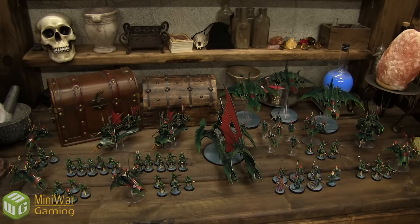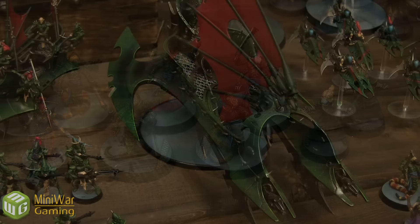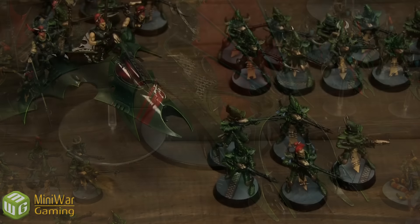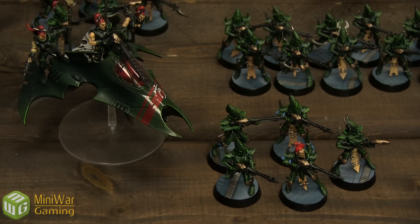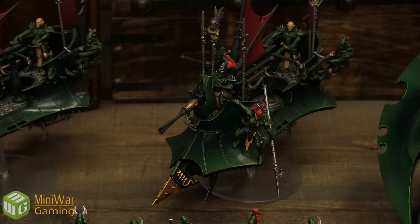Here's my Dark Eldar Force. My HQ choice is a Court of the Archon — it has five Slyth, one Lamean, and two Medusae. They're going to be riding around in my Tantalus that has the Flickerfield, Night Shields, and Splinterax.